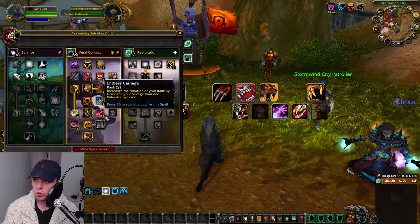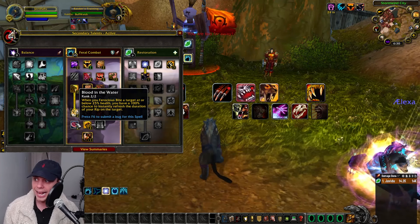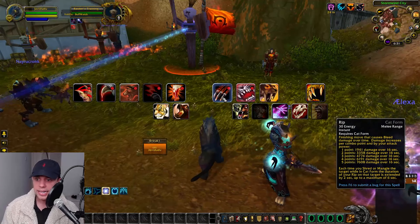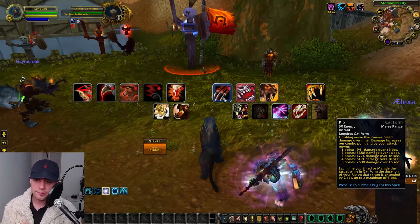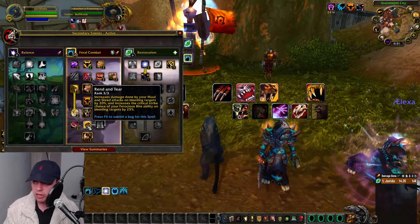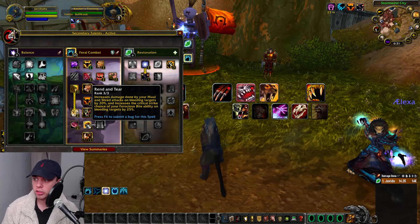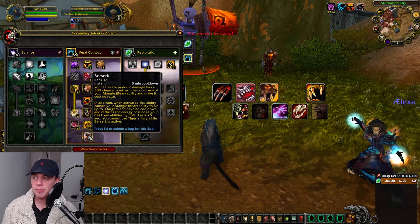A talent increases the duration of Rake by 6 seconds and Savage Roar by 8 seconds. Blood in the Water means when Ferocious Bite hits a target at or below 25% health, you have a 100% chance to instantly refresh the duration of Rip on the target. Rip is a finisher that does bleed damage over time for 16 seconds, and damage increases per combo point. Rend and Tear increases Shred damage on bleeding targets and increases Ferocious Bite's crit chance on bleeding targets by 25%.